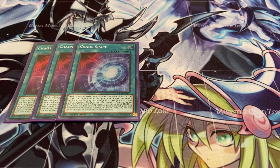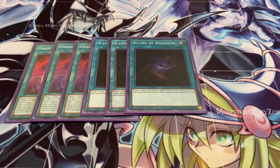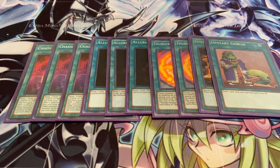Three Allure of Darkness — pretty self-explanatory draw power. Two Thunder Dragon Fusion — it's searchable and recurrable, so I didn't feel the need to run three. One Gold Sarcophagus, and then last but not least, one Upstart Goblin.